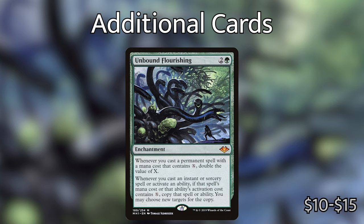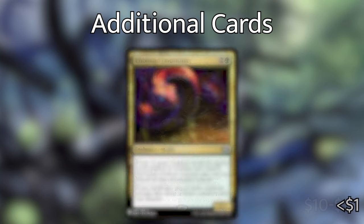Unbound Flourishing is an all-star in this deck — two and a green for an enchantment. Whenever you cast a permanent spell with a mana cost that contains X, double the value of X. Whenever you cast an instant or sorcery spell or activate an ability, if that spell's mana cost or that ability's activation cost contains X, copy that spell or ability — you may choose new targets for the copy. This is probably the most perfect card we could have in this deck and it's absolutely nuts. All of the Hydras you're casting have double the counters, all the draw spells are copied, and if you're stealing creatures with Mass Manipulation or Entrancing Melody, you get a copy. I would definitely get this card quickly because it has actually jumped up in price.